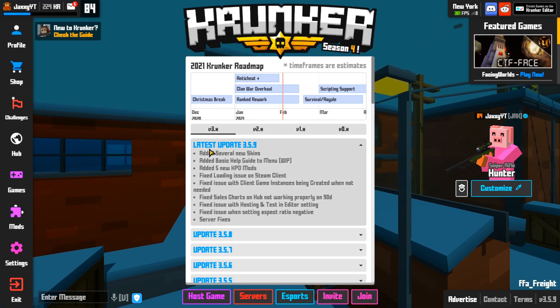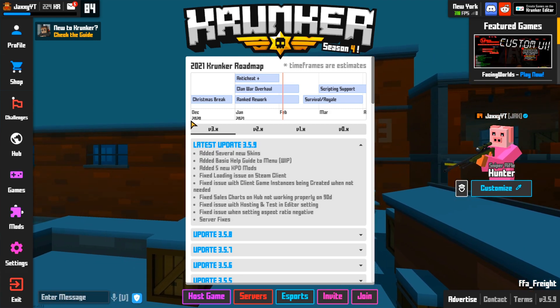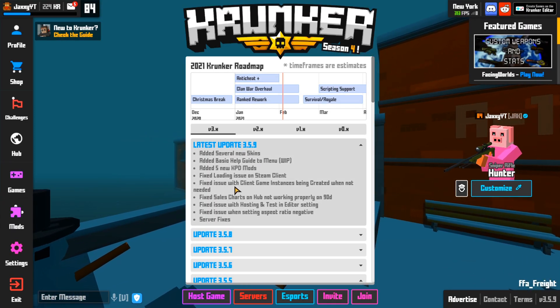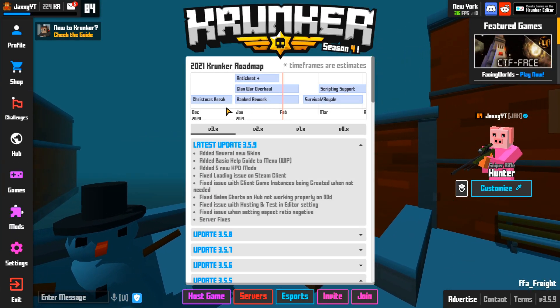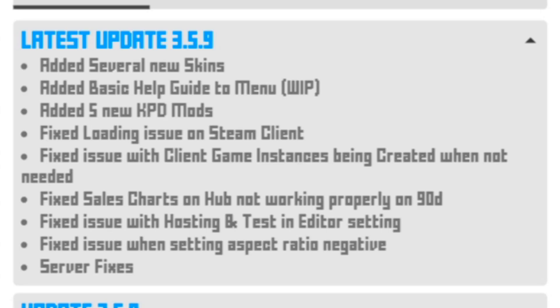Krunker has been added to Steam. There were rumors about it, and they finally went on Steam, but it wasn't playable yet — and now, about two days ago, it has been released. So basically, Krunker has a new update. They added several new skins, added a basic health guide in two menus, added a new guide, and also added five new KPD members.